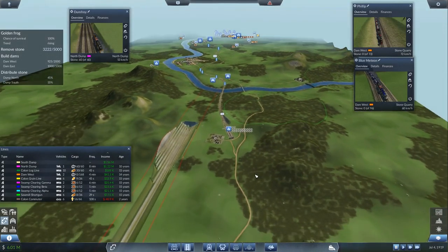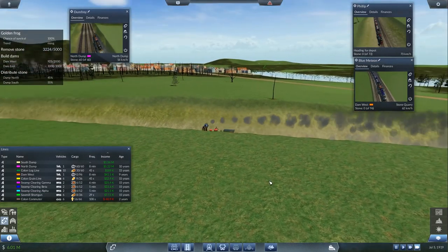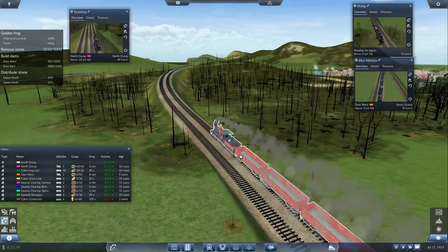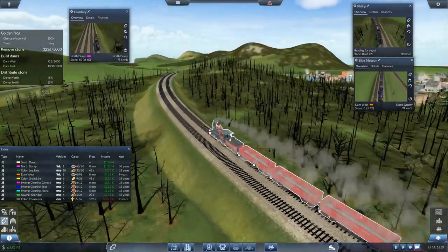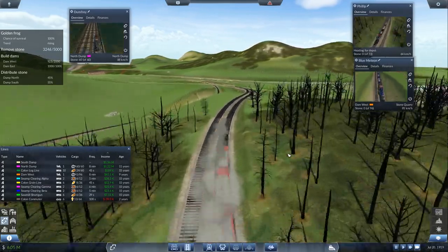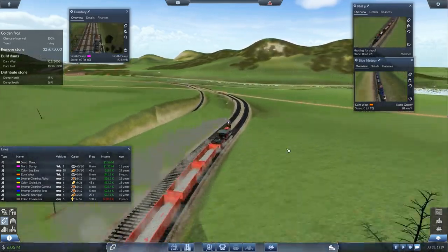Chat has pointed out that Philip is still using an older model engine and could use a couple extra cars as well. So let's get him back to the depot, get him another couple of cars and a faster engine. I think there's a new one out — the Mikado. We'll take a look and see the stats on that sucker.